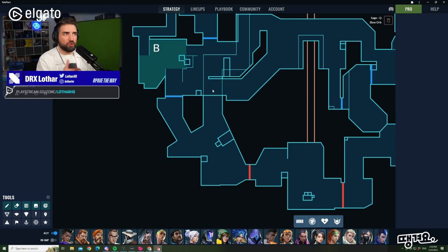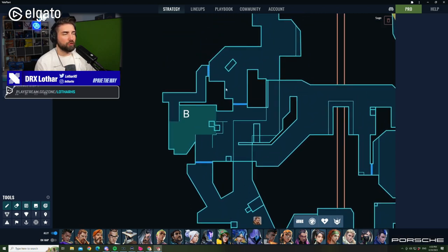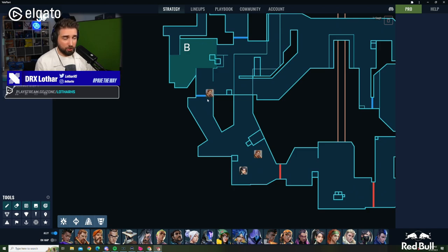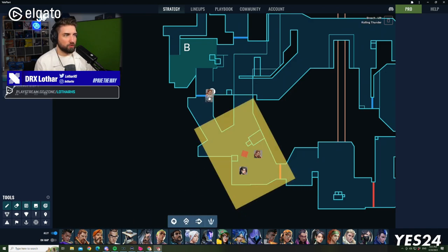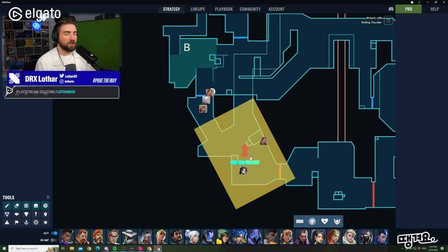The plan was to push the B side with Breach's ultimate. Breach and Sage were coming from the bottom of the map while three of us came from north. Those two players were instrumental to the push — they were the passive players relying on the ultimate to create space. But when the round started, the opposing Breach used their own ultimate on that area, and Raze and Jett pushed into our Sage and Breach. Our Sage answered correctly and instantly built a wall in front of her. Our Breach, though, stood still, fully stunned, and didn't use a single piece of utility.